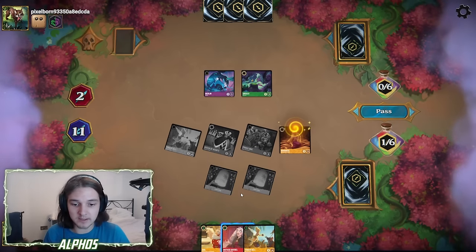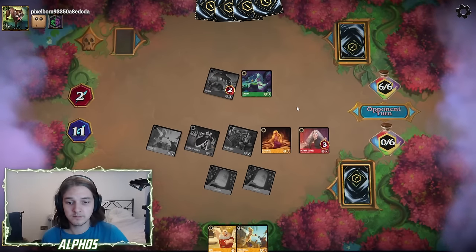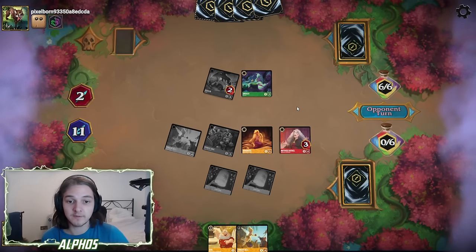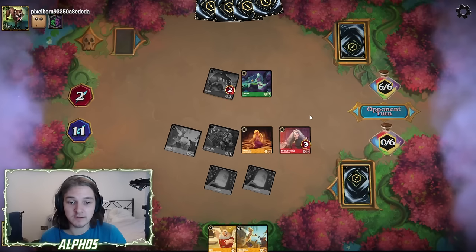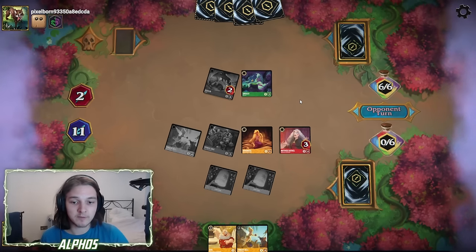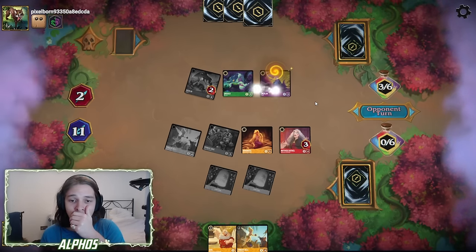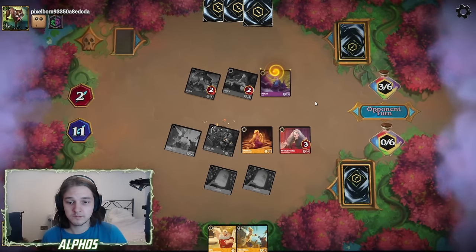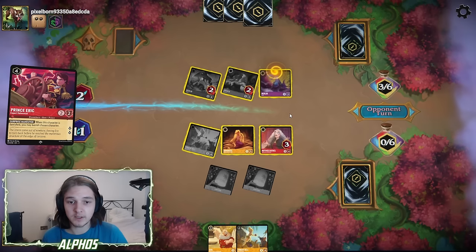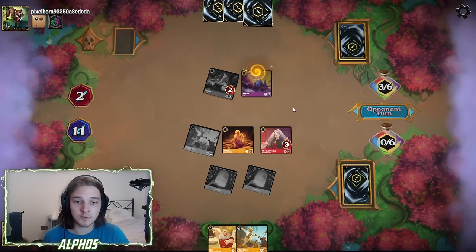Ink Queen of Hearts for some more tempo. They really couldn't go for the Eric trade there, though I think they should have — quest with Ursula, trade the Rabbit into the Eric, and then get rid of Ursula or Rabbit with the on-destroy effect. Now Ursula clears the Eric, and we can clear the Rabbit. I don't want them to be able to bounce the Rabbit back to hand and draw more cards.